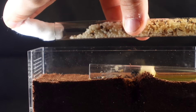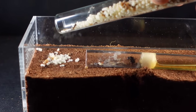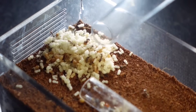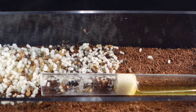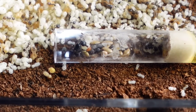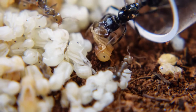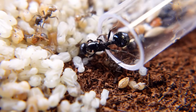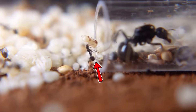In nature, situations often occur where ants conquer the eggs of other ant hills. But now this queen will get them for free and without any fighting — I carefully pour them out near the test tube of our little colony. I didn't expect that there would be so many already-born worker ants inside the test tube, and I was afraid they might attack my queen. But will they accept their new mother?